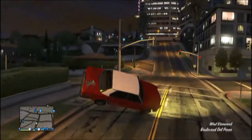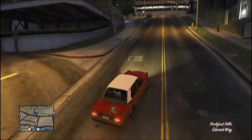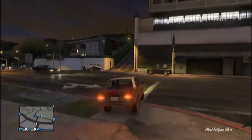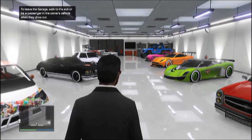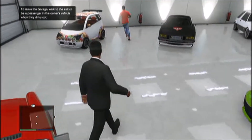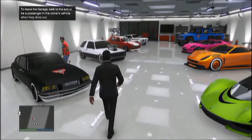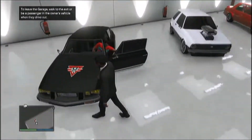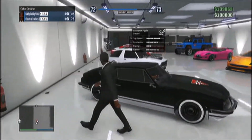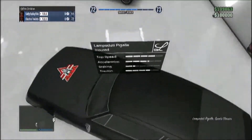I just did a side flip there. The next car I'll be showing you is absolutely amazing — it's probably the fastest one out of all of them. This is called the Lampadati Pigalle, or something like that. It's worth 400k.